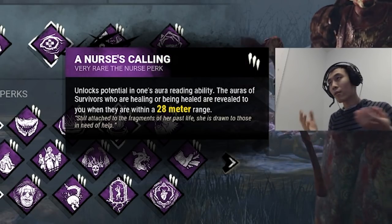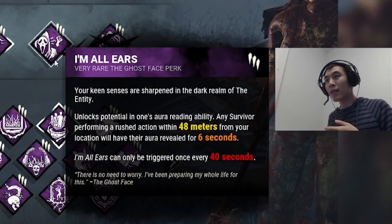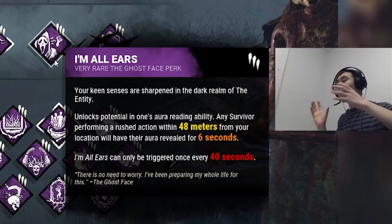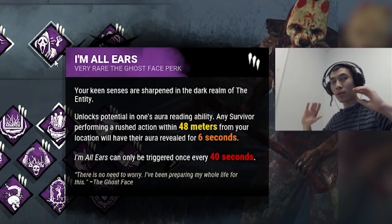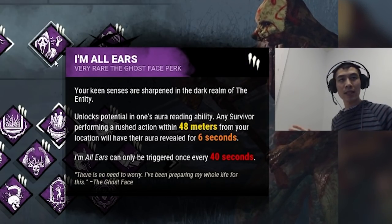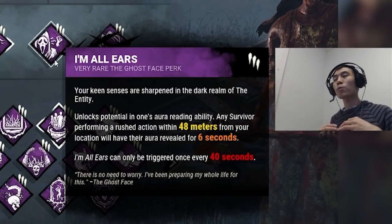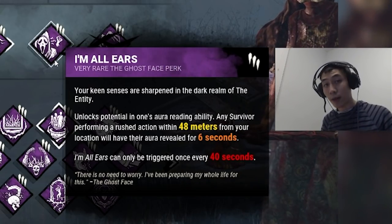You can run Discordance if you really want to, but I think Nurse's Calling is better for this. I'm All Ears: any survivor that performs a rushed action within 48 meters of your location will have their aura revealed for six seconds. This teaches you how to play Huntress at jungle gyms. You want to learn how to loop and control the match as survivors loop the strongest buildings, whether it's Crotus Prenn Asylum, Rancid Abattoir, or any jungle gym — you need to understand how Huntress performs in her hardest situations, which are areas with windows to loop.